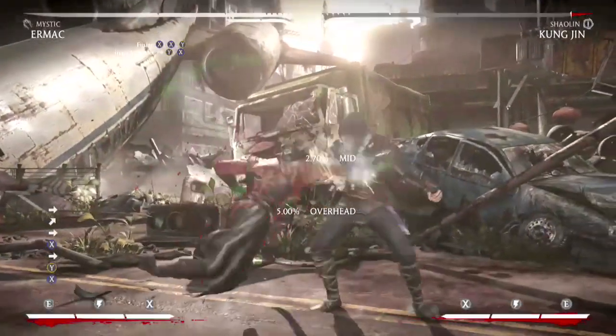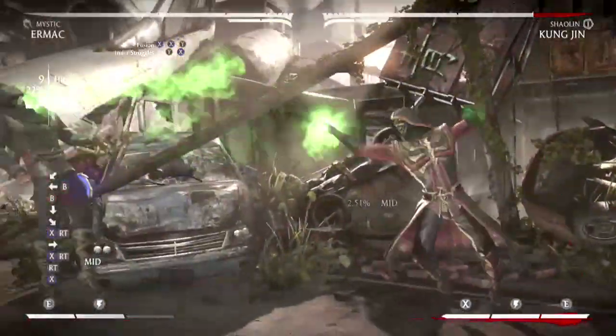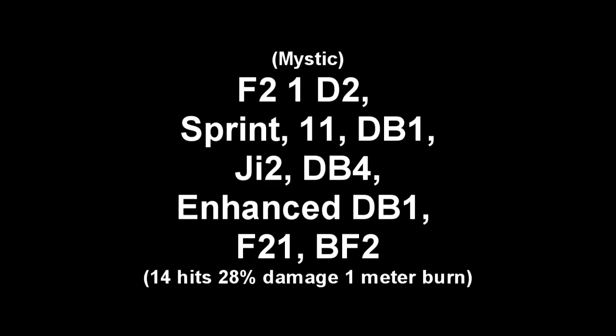This combo here is more about style points than it is about damage. It's a 14 hit, 28% damage, 1 meter burn combo and is using the Mystic variation. On your screen are the universal inputs for this combination. Let's get into the combo breakdown.